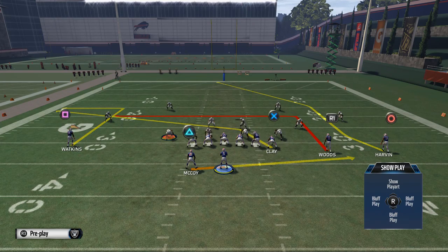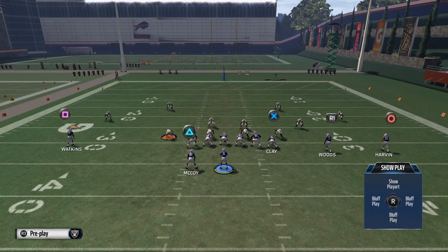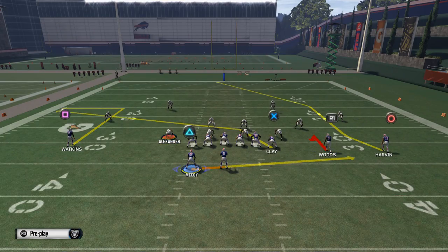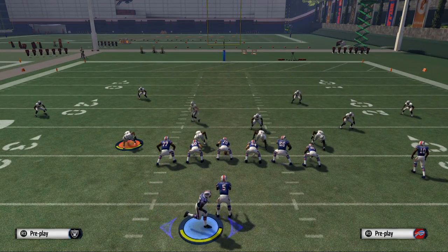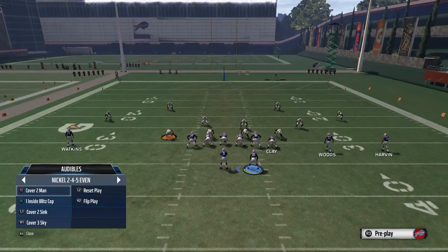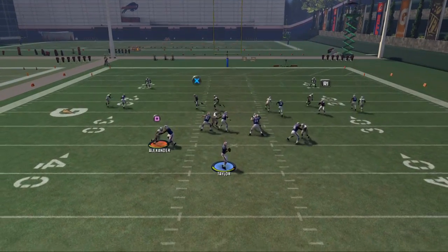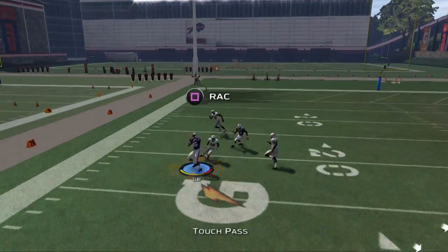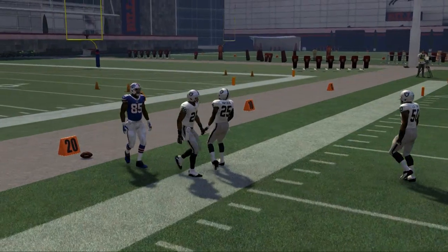The first thing you want to do is make a couple of adjustments. Put Woods on the right slot receiver on a hitch route, and then take Shady McCoy — I like to place him on a streak and motion him to the right side of the screen. Your first read is going to be Charles Clay, and we're going to show you this first against man-to-man coverage. You'll see that Charles Clay does a good job getting nice separation, and we like to use a lob pass to get him some really good openings against man-to-man.